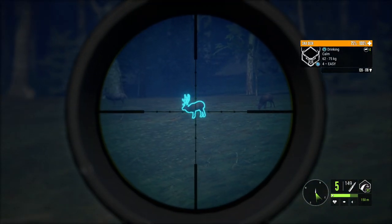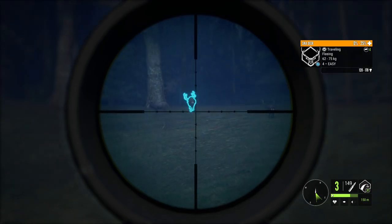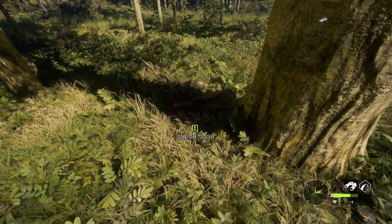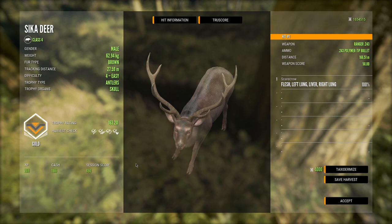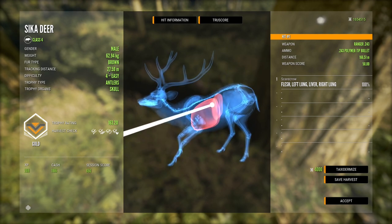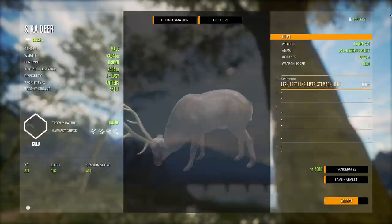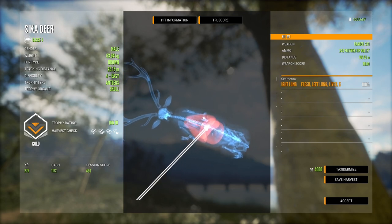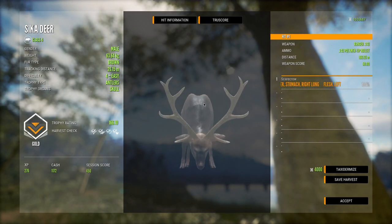We got a couple of pretty nice Level 4s. At 167 meters, let's get the 243 out and try to get a shot into both. Here is one of the vital organ hits — they ran about the same distance, so guessing double lung on both. That was double lung and liver — still ran 27 meters. The second was double lung, stomach, and liver — still ran 26 meters. Yeah, the 243 is not great; I definitely will not be using it on these guys.